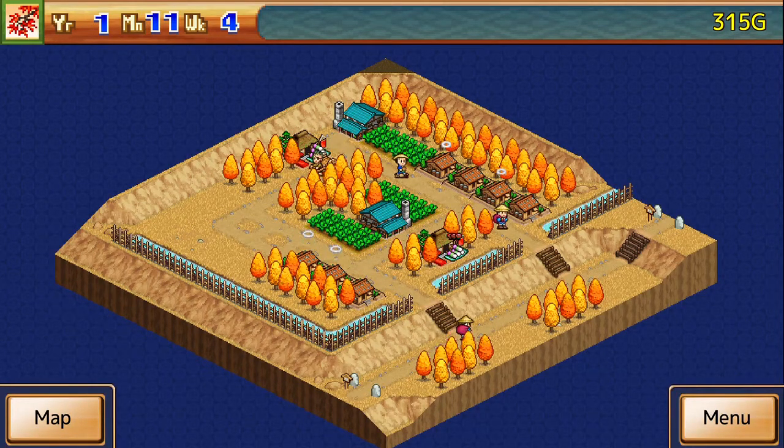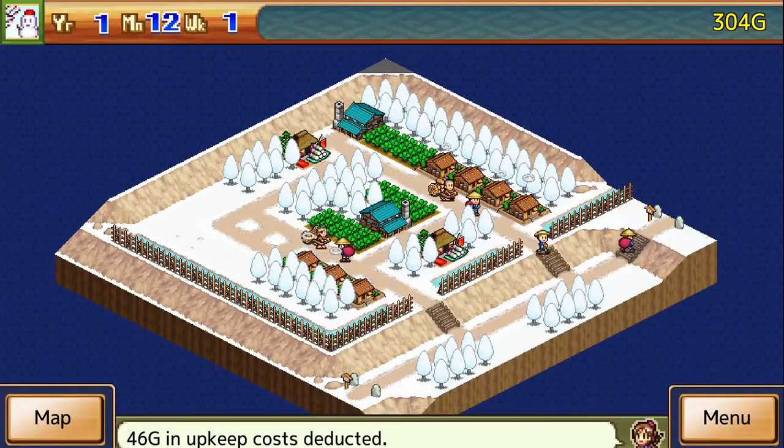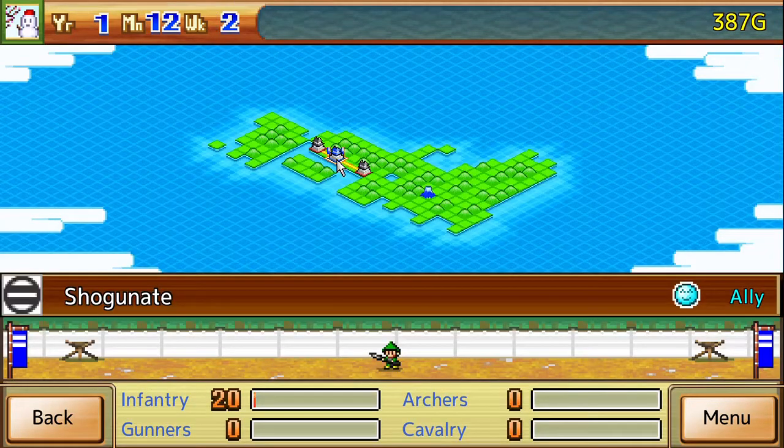We're just going to let the funds trickle in, and I'll explain a little bit more about the combat system. The way combat in this game works is, like I said before, rock, paper, scissors. You have infantry, archers, riflemen, and cavalry. Oh yeah, Seeker — that was the map for the Shogunate and all that.